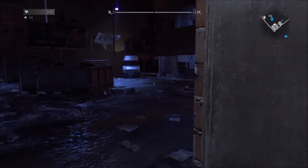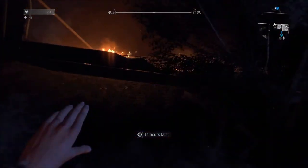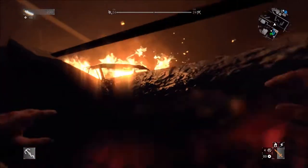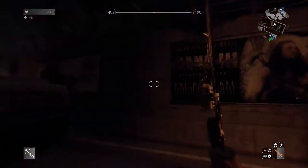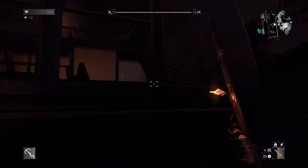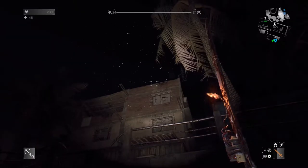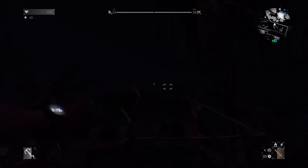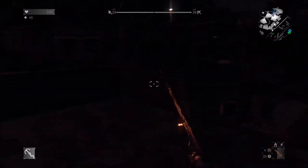So here we go. If you look at the minimap at the top right, you'll see the Bolter — that little blue marker — so you're heading towards that. Now watch out because you may get some Volatiles, and you need to be fairly quiet when you do this. Not make too much noise.